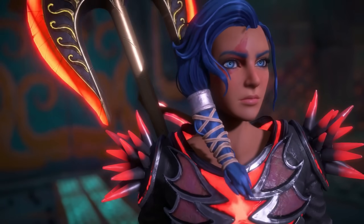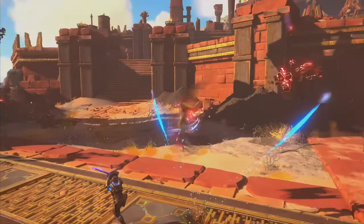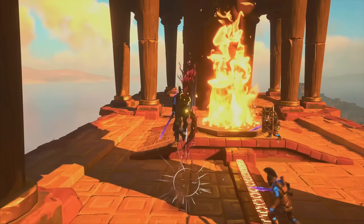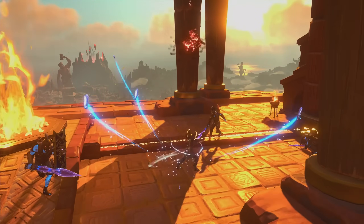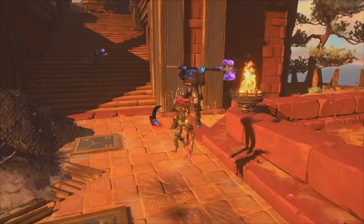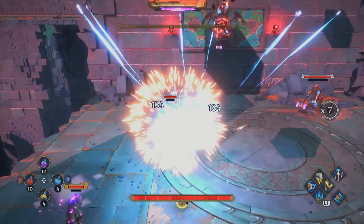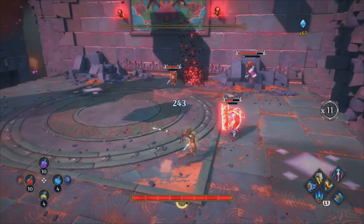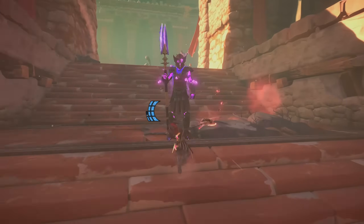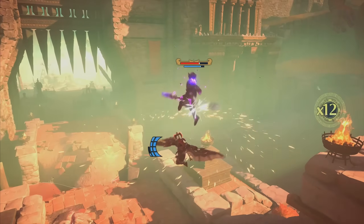These vaults scratch that brain-teaser itch without ever becoming frustrating, keeping the pace breezy and fun. Combat in Immortals is fast and fluid, with a satisfying mix of swordplay, bows, and divine powers like summoning a giant hammer from the heavens. You can unlock and upgrade abilities, allowing for some crazy combos — especially when you start chaining aerial attacks or hurling boulders at enemies. It's flashy and accessible but offers enough depth to keep things engaging. What sets Immortals apart from more serious open world titles is its humor and charm — the narrative is narrated by Zeus and Prometheus, who banter constantly, adding a layer of comedy to the adventure.